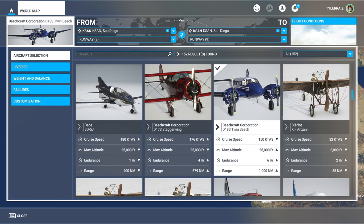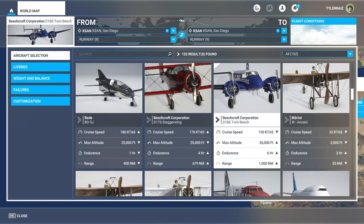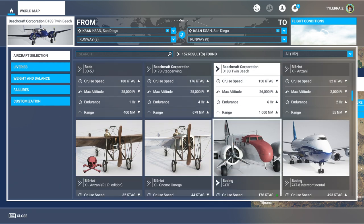I wouldn't normally have gotten the Beechcraft Model 18 so quickly because I already have the Boeing 247, which is superficially similar — they have similar engines, similar capabilities, and are from a similar era. The 247 first flew in 1933 and the Model 18 in around 1937, so it's a little newer and still in service in some places.